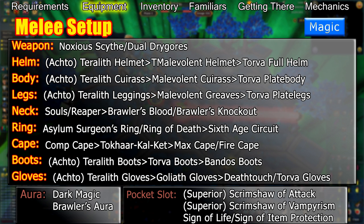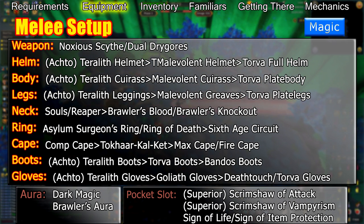You should use a Noxious Scythe or dual Drygores. Drygores make shield switching much easier and provide slightly more damage than a scythe against single targets. If doing low enrage kills, Drygores are a good option. However, if you want to do kills at 100% enrage or higher, you'll need a scythe for its AoE power.